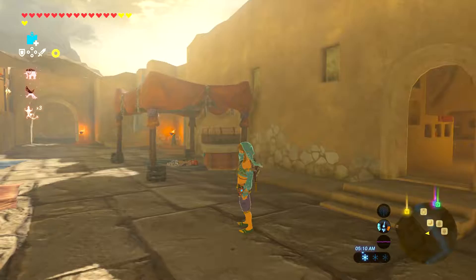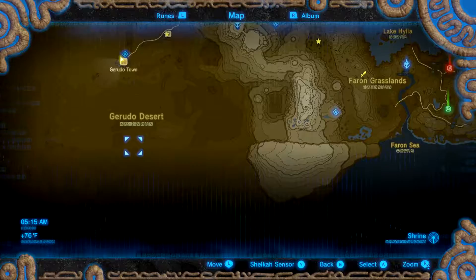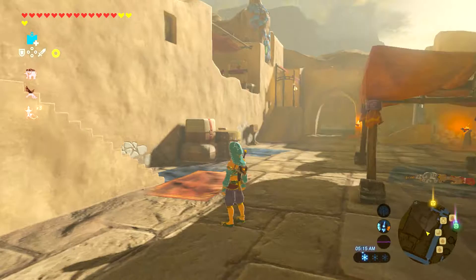What's up guys, Head Boss here, and today I'll be bringing you a video guide on how to obtain the snow boots as well as the sand boots. These boots are very helpful — the sand boots especially for any exploration you're doing in Gerudo Desert. They let you traverse the lands much faster, and the snow boots do the same in any of the icy areas like Gerudo Highlands or up here in the Hebra Mountains.